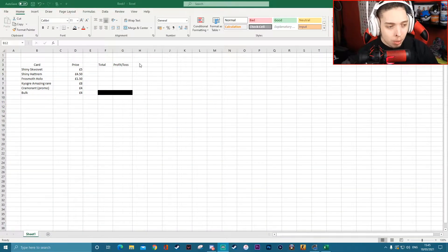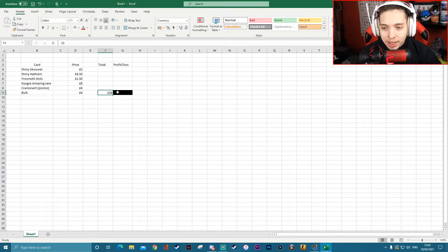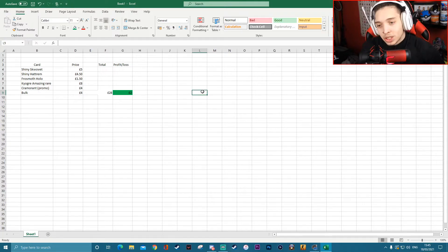I've totalled everything up. If we come over to Excel, we can have a look at what we've got. The shiny Squirtle was going for around five pounds, the Hattrem was around four-fifty, the Frosmoth was around one-fifty, the Kyogre was around eight pounds, the Cramorant promo was around four pounds, and bulk at 5p a card for around 45 cards is four pounds. The total comes to 28 pounds, and I got this tin at retail — which actually puts us in profit of two pounds. It's not much profit, but it is a little bit of profit, and it means every single one of these videos has made profit!